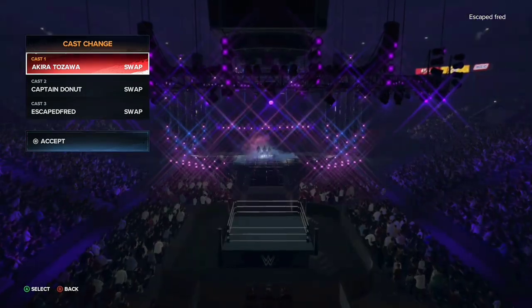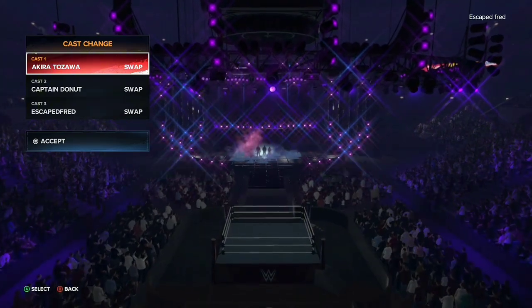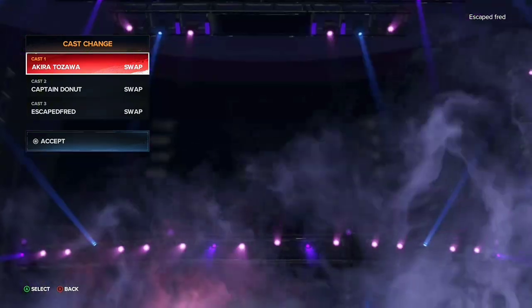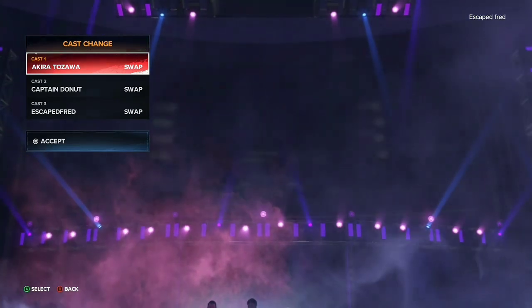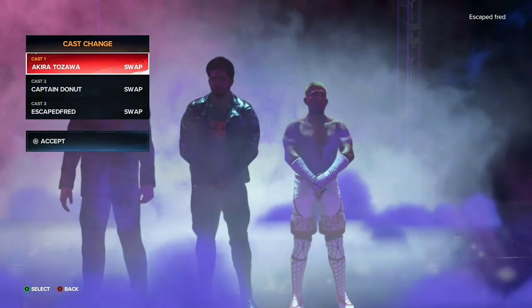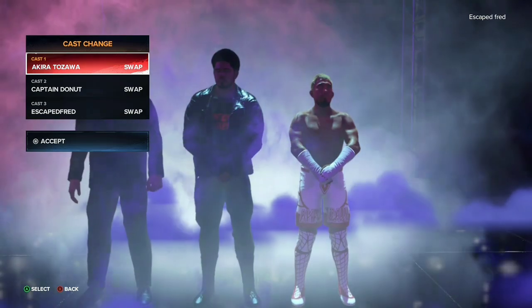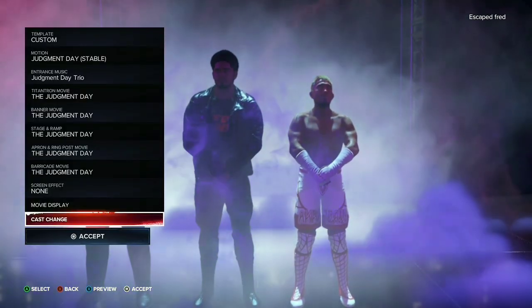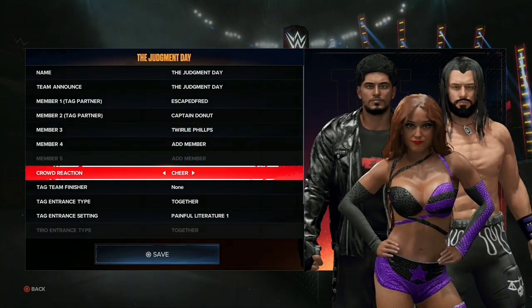You see Akira is at cast one — that is where Rhea Ripley is going to stand. That's where you're going to want whoever female you decide to put in. If you want to edit their entrance, you have to replace your female with a male because it won't work otherwise. Akira is in Rhea's spot and that means the entrance will work for your female. Then go out and just set it back to your original female.